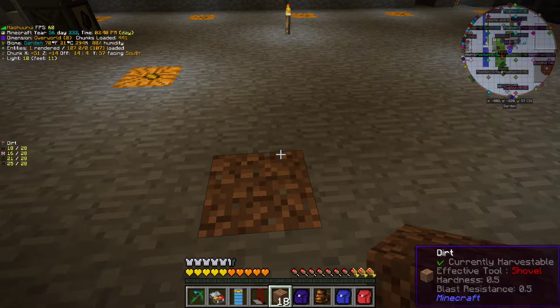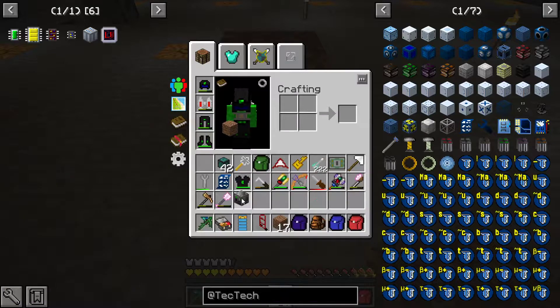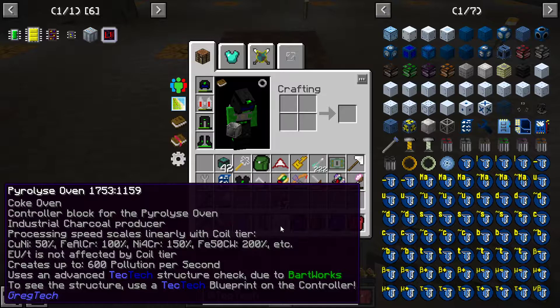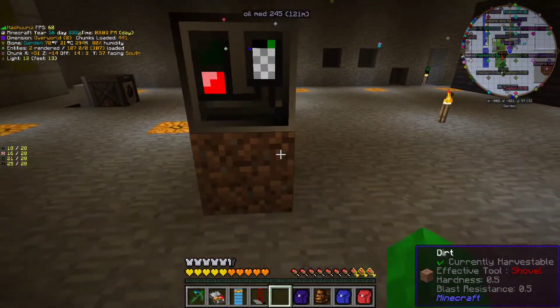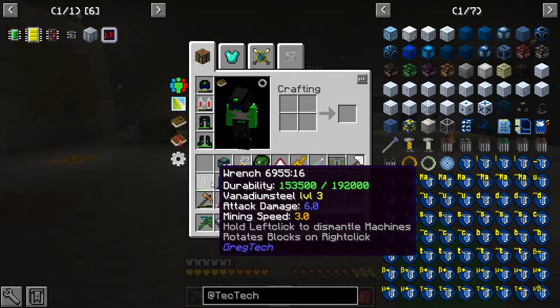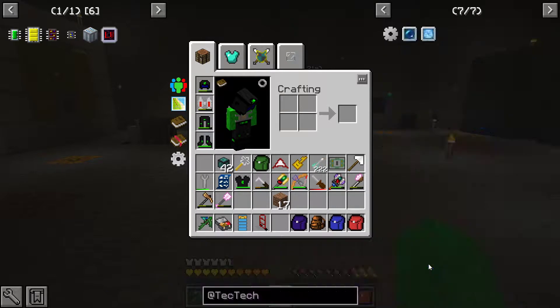So in version 2.1.1.0 a lot of the multi-blocks got changed to the new TecTech multi-blocks, and if you notice when you mouse over it, the instructions for how to build it aren't there anymore. That's because you use a thing called a multi-block machine blueprint now to figure out how to build it, and we're going to explain this a little bit.